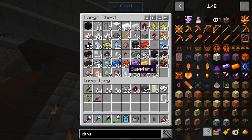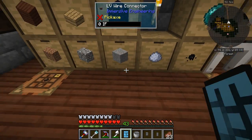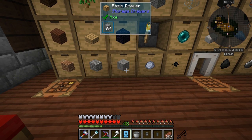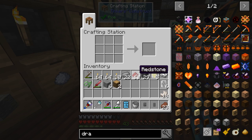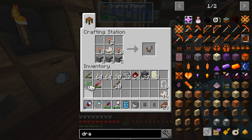Alright, drawer controller time. We need a comparator — for that we need some nether quartz. Yep, and regular stone — accepts any stone. Three of those and some sticks. Then we should be just about ready to make the drawer controller, which I'm kind of excited about. We need six redstone torches and two comparators.